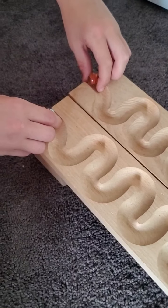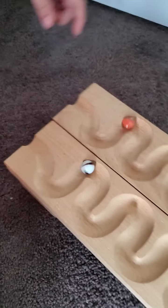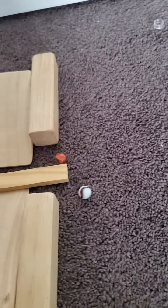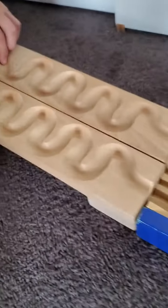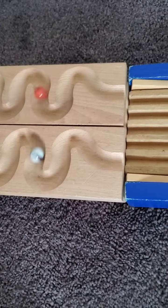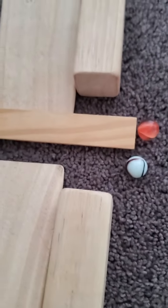Now we have the third race: Firefly versus Coconut. Three, two, one, go! It's even — wait, we forgot to put the bar back up, so we redo the race. Three, two, one, go! Coconut knocks it down — Firefly goes first but then Coconut comes back and knocks it the other way. Coconut wins!